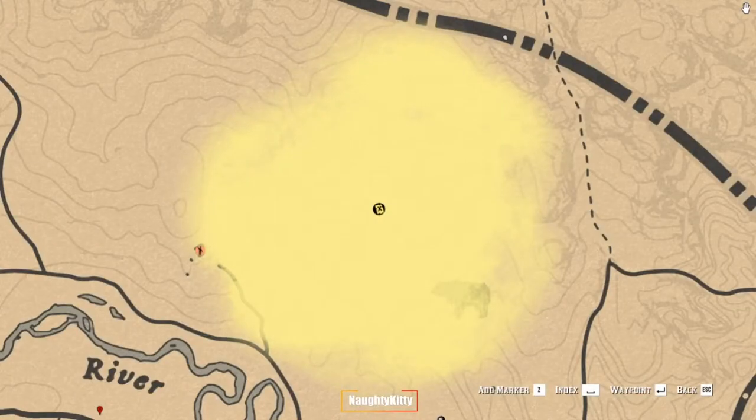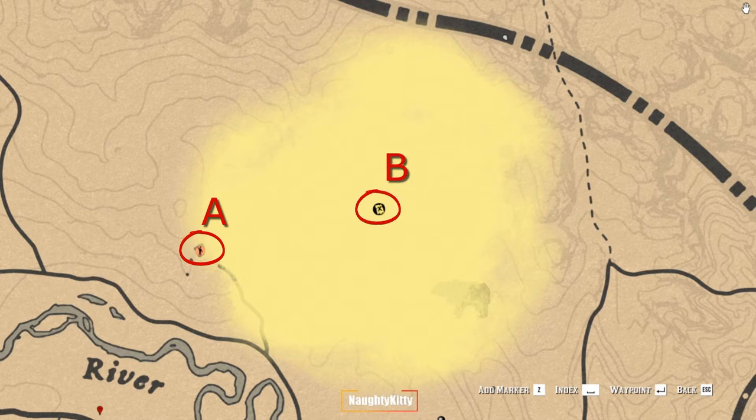First of all, let's take a closer look at this treasure map. I want you to focus on two points on this map, and I have circled them out for you. The first one we can call it A — that's a stranger mission. And the second point we can call it point B, which is the location of the treasure that they marked for you on the map.